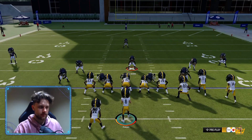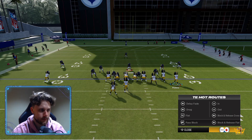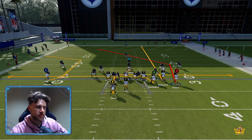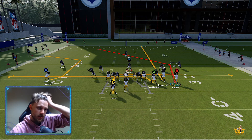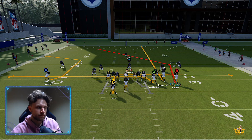So first things first, as offense, this route with Najee is good. You want to have a lot of routes going over the middle of the field. This is a cover 3 shell. We have this deep post over the middle. We have crossing routes over the middle of the field as well that the user has to cover.